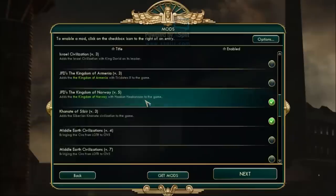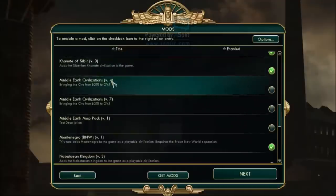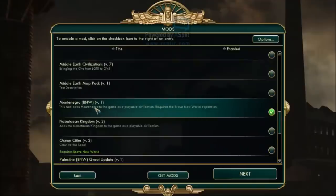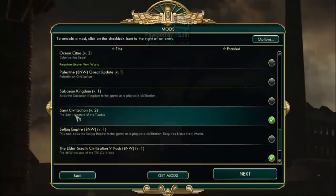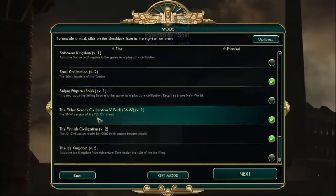I've added a bunch of nations that gain bonuses from snow, tundra, and ice: the Kingdom of Norway, the Khanate of Siberia — a very old khanate in modern Siberia — and Montenegro, which isn't really important to the snow theme but I added for fun. The Sami, Masters of the Tundra, have a starting bias in tundra and gain food and military bonuses from tundra as well.